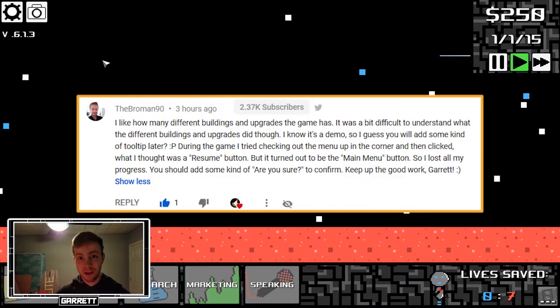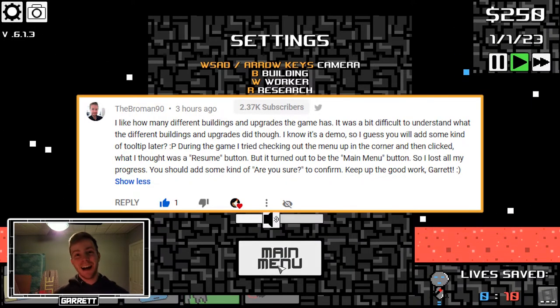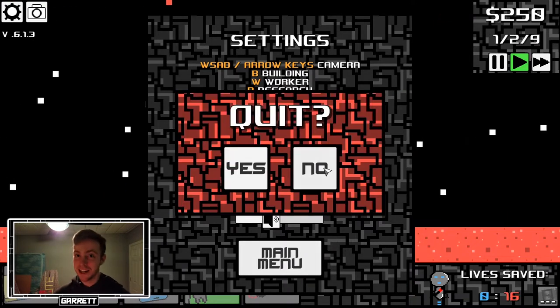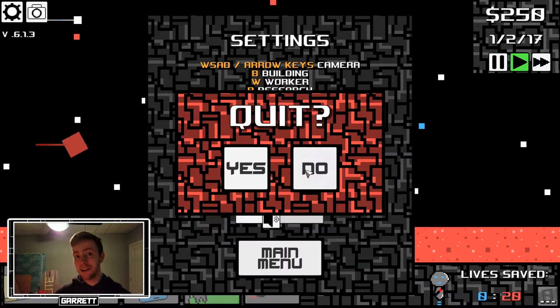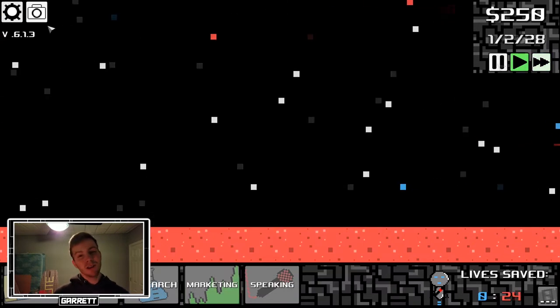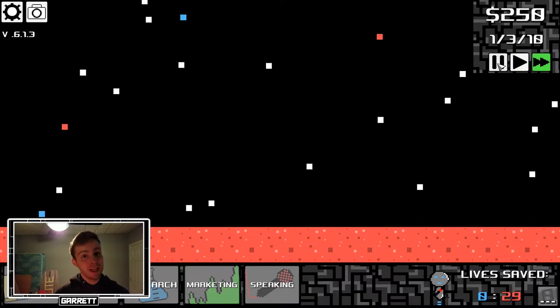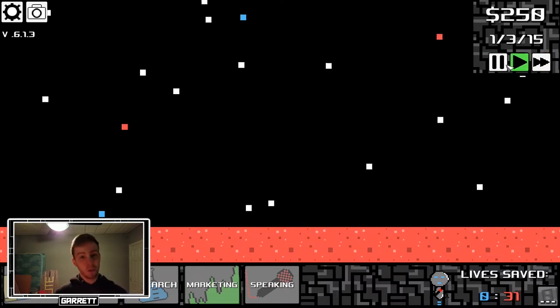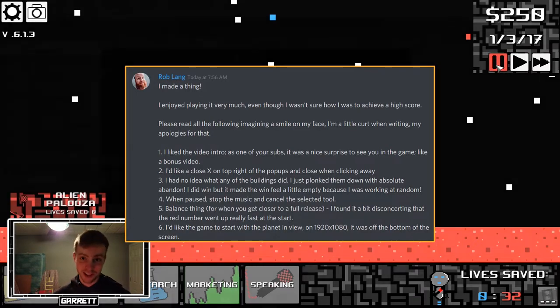I want to make sure that players don't make certain mistakes or misjudgments that might annoy or frustrate them. One suggestion came from Jonas, or Broman90, that I add a confirmation prompt whenever the player tries to quit the game, because it would be really annoying if they try to quit and the game doesn't save, losing all their progress. I also made it so that whenever the game is paused, the music is paused as well, just to signal what is happening. Thank you to Rob for that suggestion.